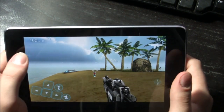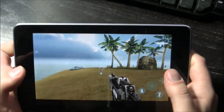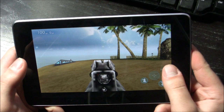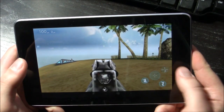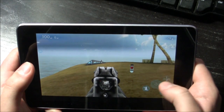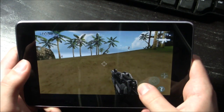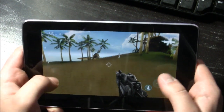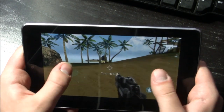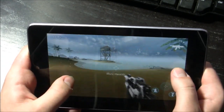I'll show you the simple input. The simple input is pretty much like you have your aiming, your shooting, and you move around like that. You aim, you crouch, you jump, and you just move around with a joystick that is very clunky and weird. It's very slow and clunky.